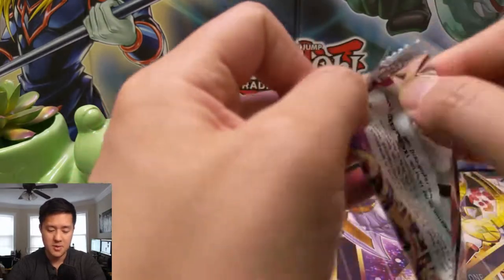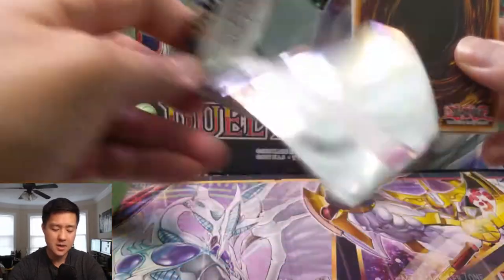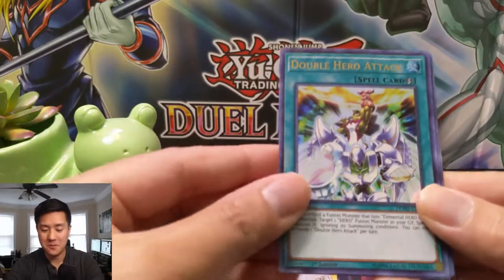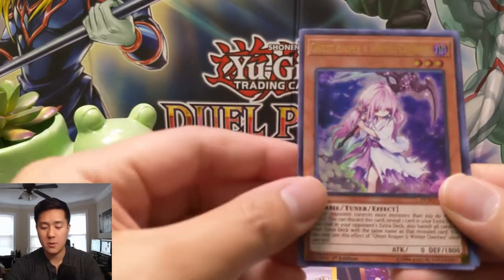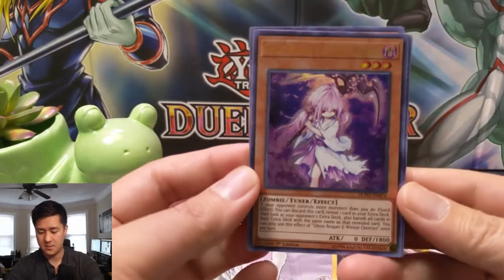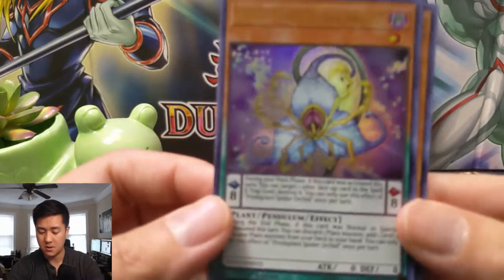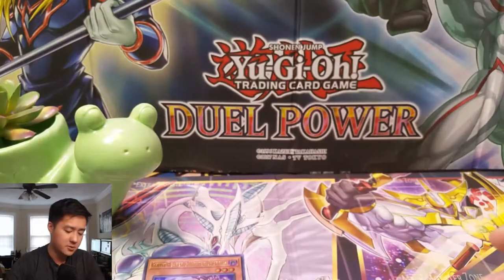One thing I do like about this — kind of a complaint about the Kaiba boxes — is that the promos are not in the sets, which is huge because I have plenty of promos and I don't want to pull any of those cards. Predator Plant and then a Double Hero Attack — there's our hand trap, Ghost Reaper and Winter Cherries, one of the weaker ones. Predator Plant Spider Orchid, actually a pretty cool art, pretty terrifying. Righty Driver — Righty Driver is the better of the two.